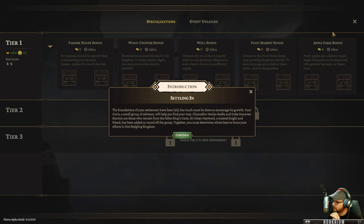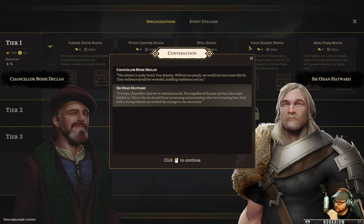Here's the story stuff. 'Foundations of your settlement have been laid - much must be done to encourage its growth. Your Curia, a small group of advisors, will help you find your way.' We have Chancellor Declan Bode, Duke Donovan Stanton, and Sir Oswin Hayward, trusted knight and friend. This is where we'll start getting into the morality choices - do you want to go evil, do you want to go friendly? This is where you start figuring that out.